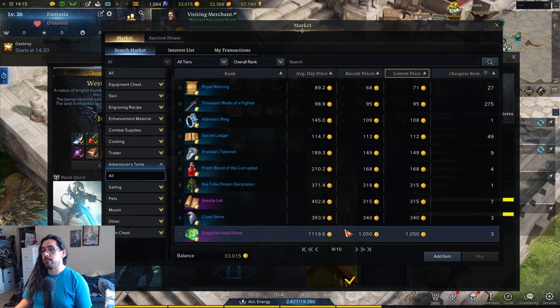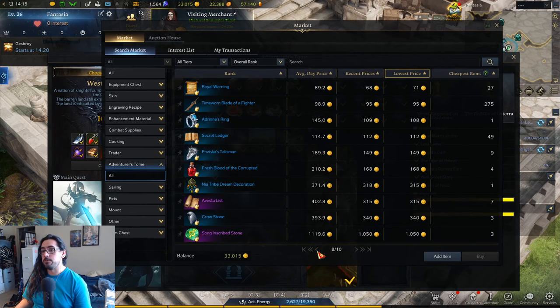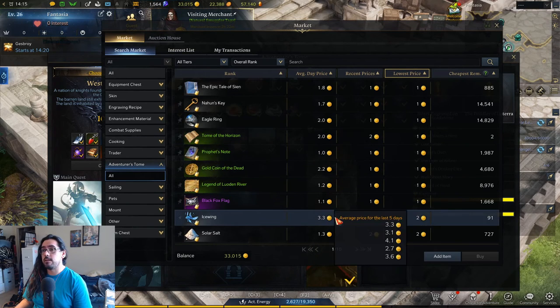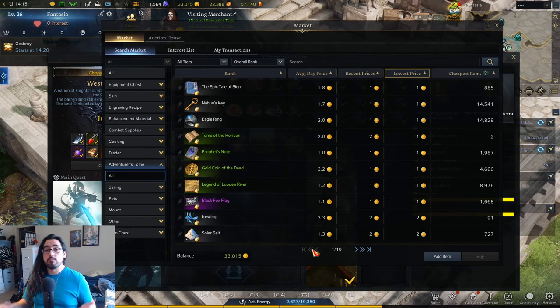It's really only the later zones like Punica, Fate, and Yorn where they're more expensive. The beginner zones are dirt cheap, mostly because there's a ton of bots farming this stuff and saturating the market. So if you don't want to spend the time farming, you can always just buy them on the market.